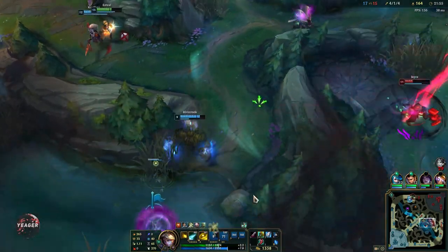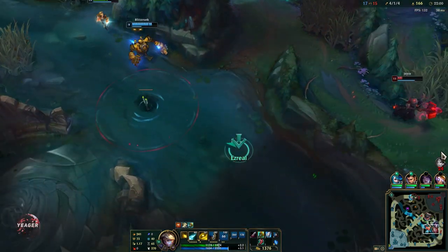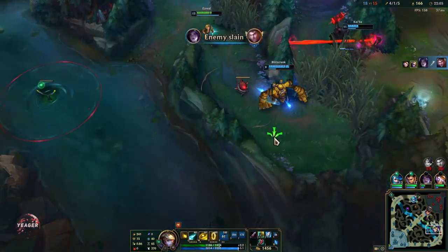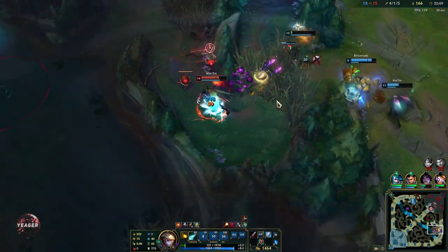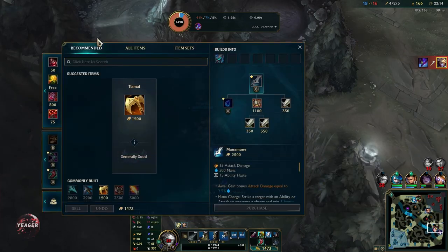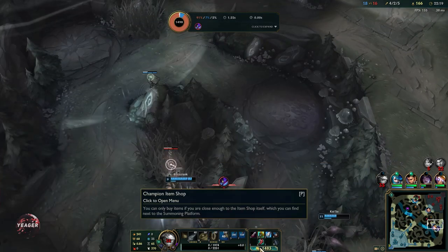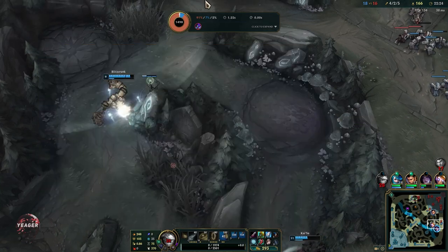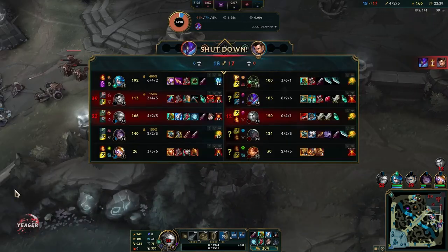At this point we're just looking to catch somebody and then we can turn that into a Baron. I don't know - Kha'Zix has some really insane isolation damage. I kind of ran it down because I knew he was there; that's why I used that Q right there. But I didn't expect him to turn on us when Blitzcrank was also there.